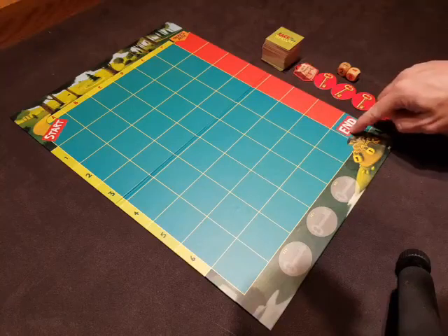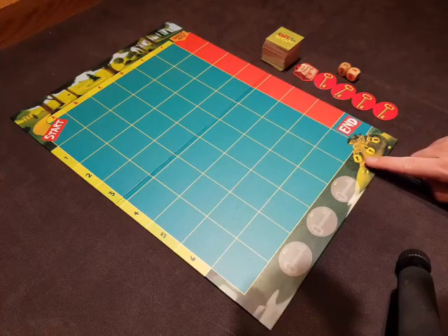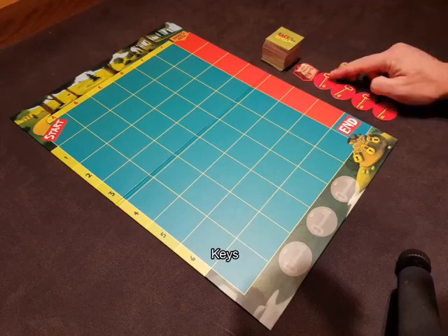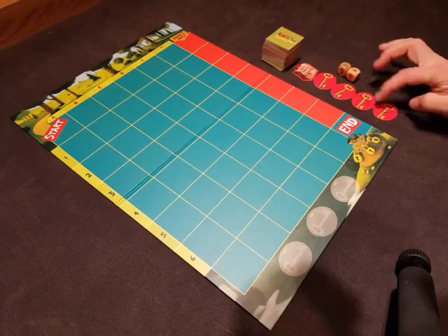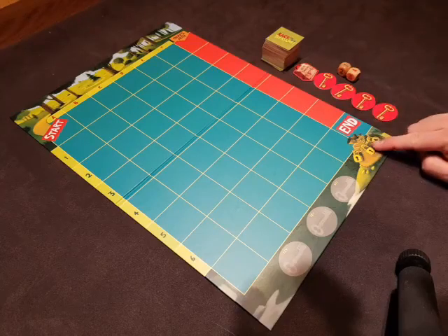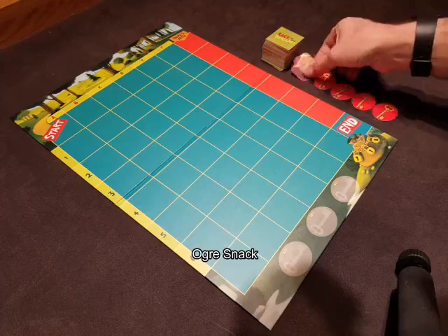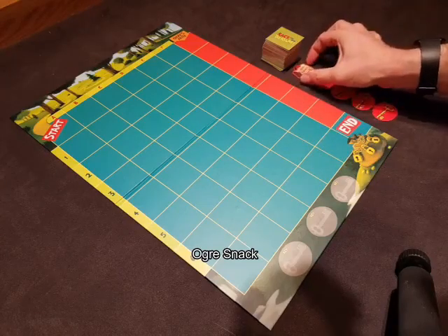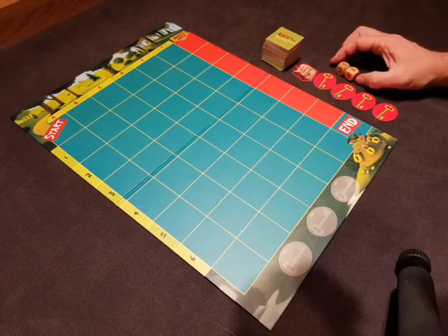We need to get there and collect three keys. Notice there are four keys in the game — we need to get three of these in order to open that treasure. There's also an ogre snack that we can use to distract the ogre and slow him down.